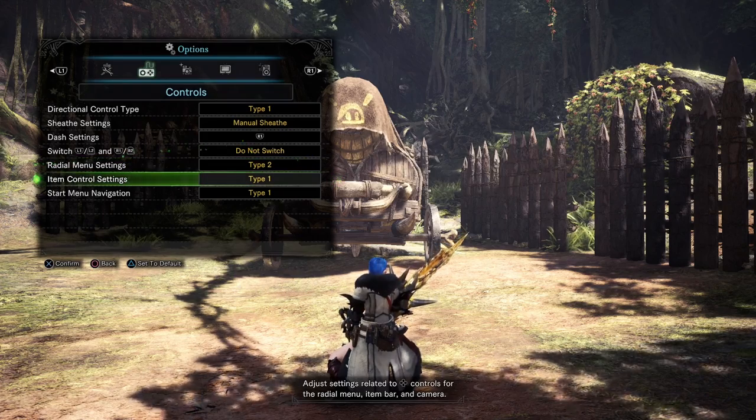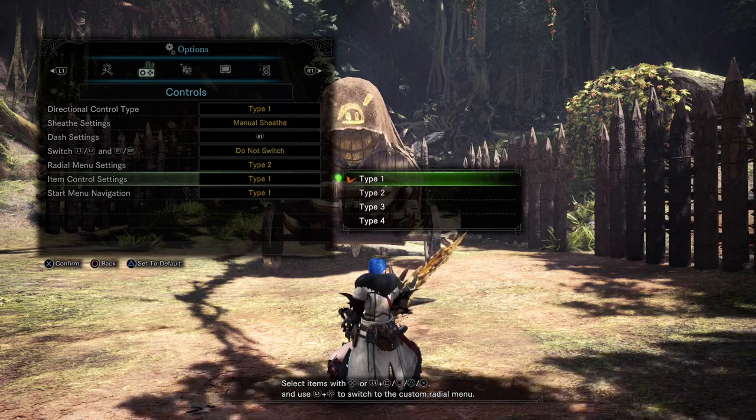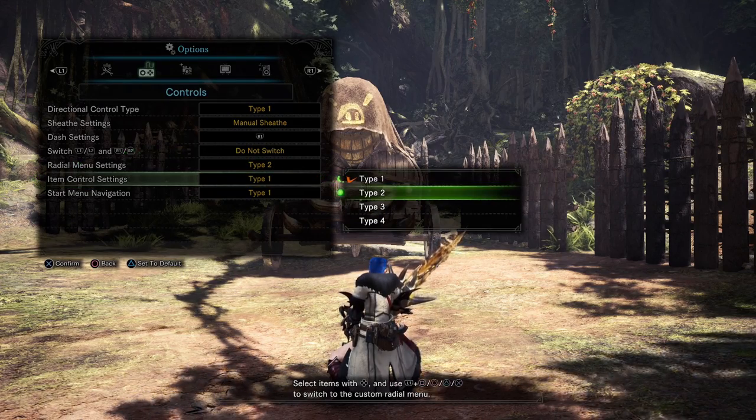Finally there are item control settings. I'm not going to go through each of these — just try them out and see which you like. I personally use Type 1 because that's what I'm used to.